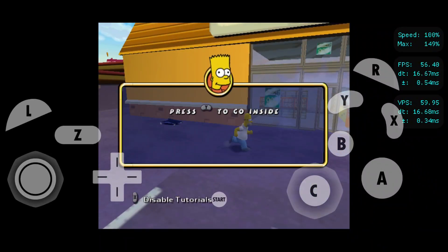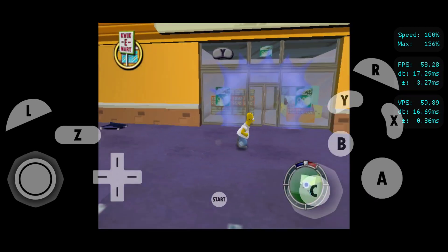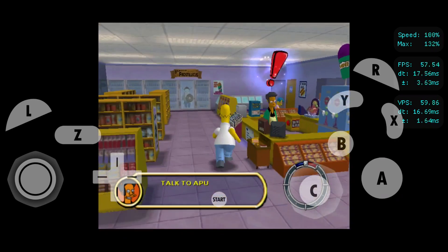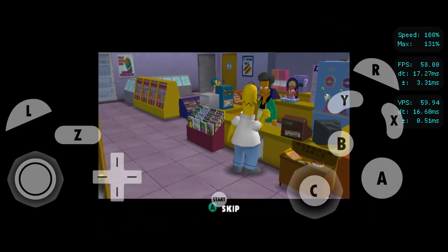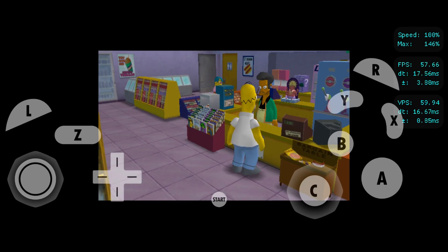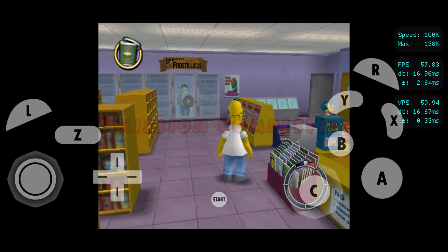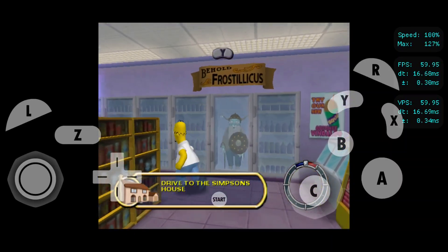You can enter certain buildings by pressing the Y button. Why did I agree to do this stupid tutorial? It's so boring. I have to go to the bathroom real bad. Hey Apu, give me a cola and I need another bucket of ice cream with mini pies. Congratulations Homer, mission complete — go back home and talk to Mom to start the next mission.